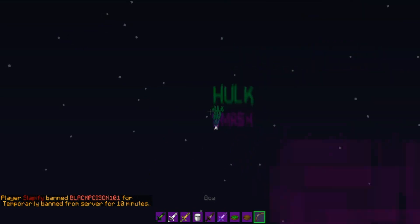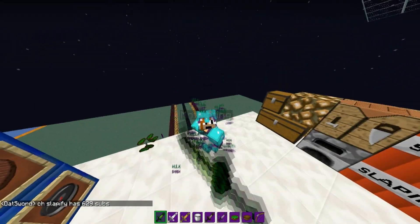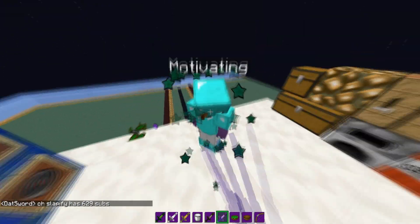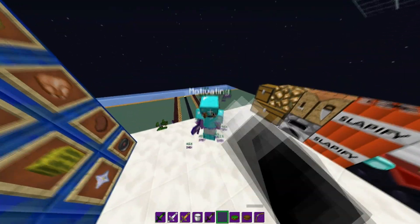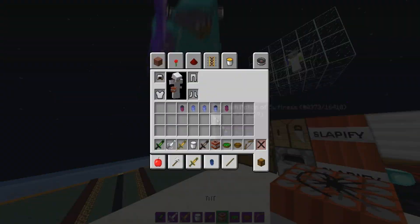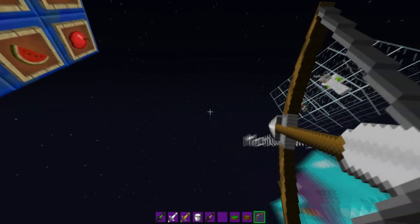Here's the bow. The criticals are Hulk Smash — looks super sexy. Here's the criticals: Hulk Smash. And then the sharpness is green stars. And if you switch them up with both, it looks really sexy. I love the crits — it's really cool how it says Hulk Smash. I did that. And then you can shoot with the arrow and you'll see Hulk Smash.